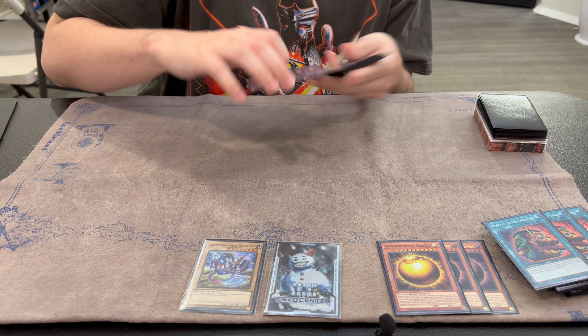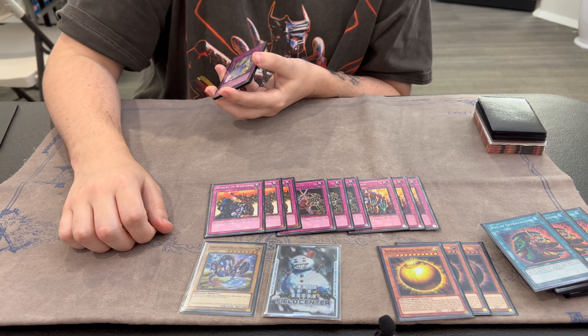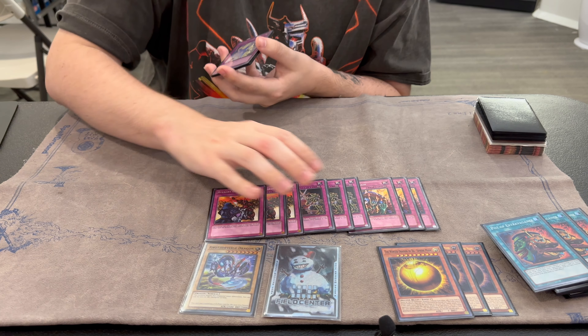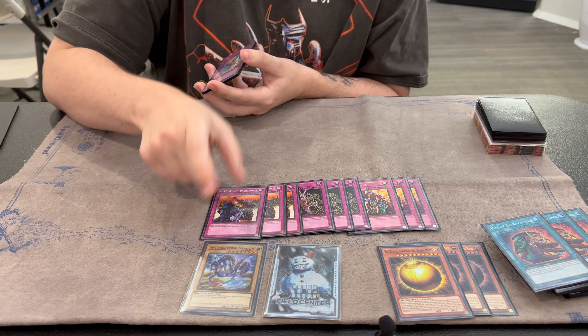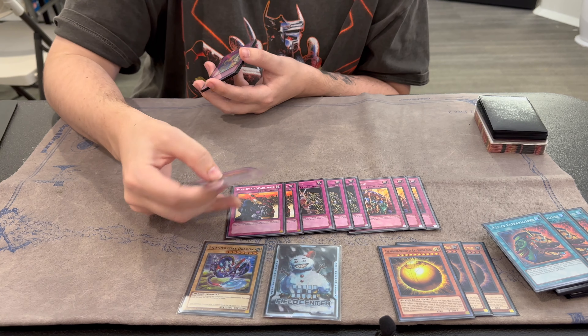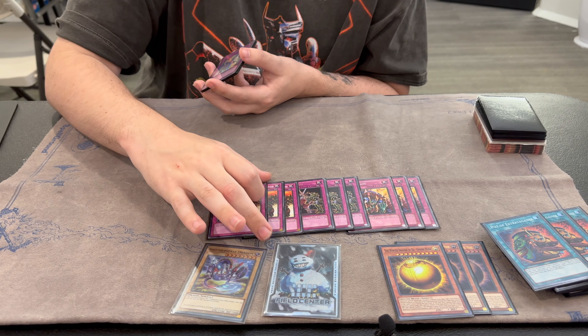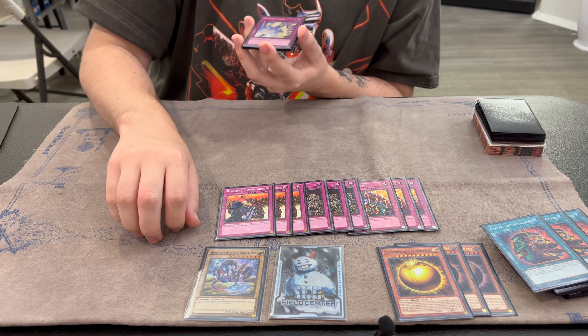Speaking of Floodgates — 3 Skill Drain, 3 Gozen, 3 Rivalry. We just decided to main all 9 Floodgates because yeah, this one's kind of dead in some matchups, but there's also a lot of spots in those matchups where you can just flip it and they're stuck and can't really get out of it. You just need to slow the game down with this deck so that you don't get blown out because you're playing traps.